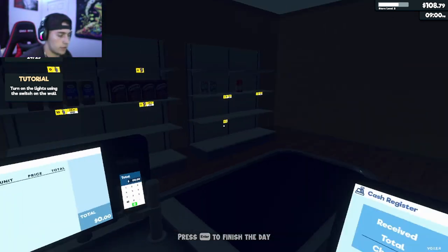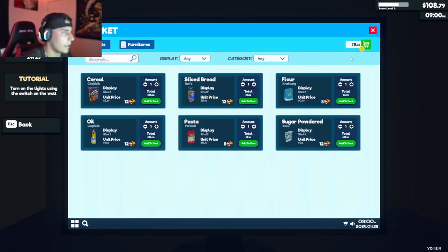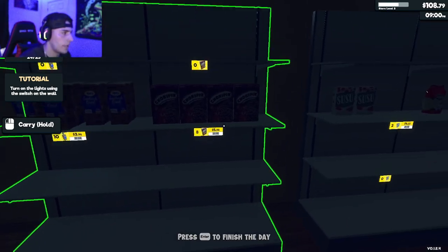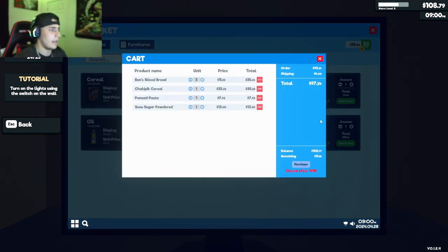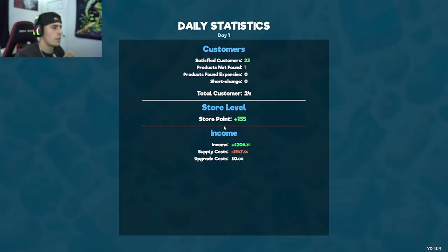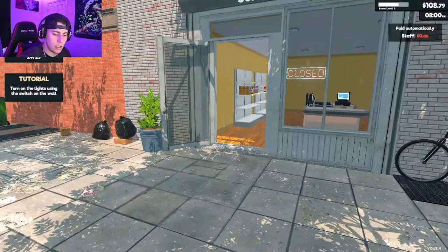The day has ended. I can add things to cart during the night, so let's do this quickly. Three bread, three of the panazite — $107 for that. We'll add one of each of the others. Press Enter to finish the day. First day done — 123 satisfied customers, we profited $58 today.